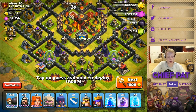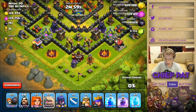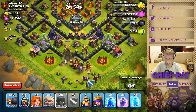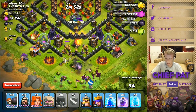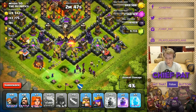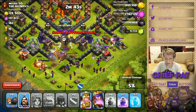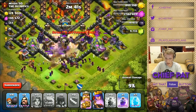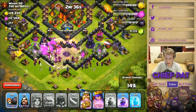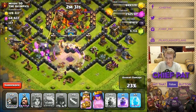Alright, let's do it. Dropping this one right here. I'm gonna drop my lightning spell, drop my two golems, and then just go ham with these wizards. Rage spell number one is being dropped. Wall breakers are going through — there actually aren't giant bombs there, which is really good for me.